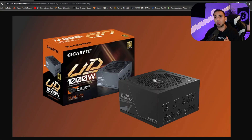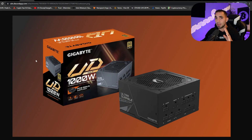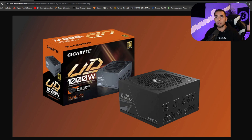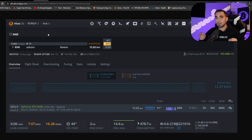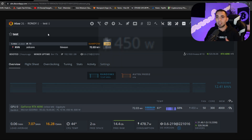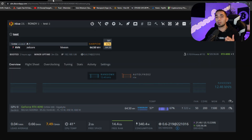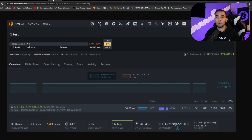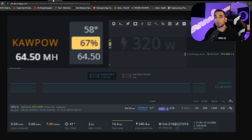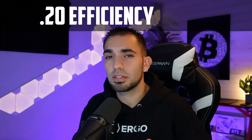We are using the Gigabyte 1000-watt PCIe Gen 5 compliant PSU, so it shouldn't have any issues with overclocking. For Ravencoin, the highest we could get was 450 watts at 72.03 megahash — 300 on the core and 4000 on the memory. The most efficient setting we found was 64.50 megahash at 320 watts, with the core at 200, memory at 1500, and power limit at 320, giving a 0.20 efficiency rating.